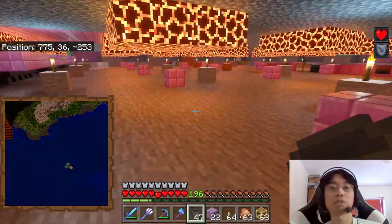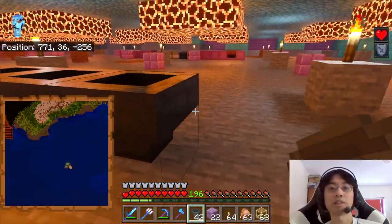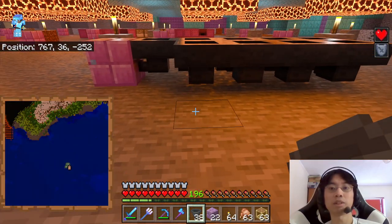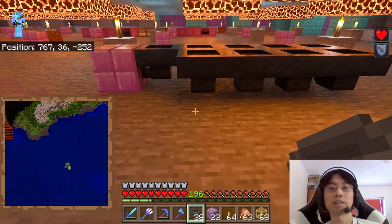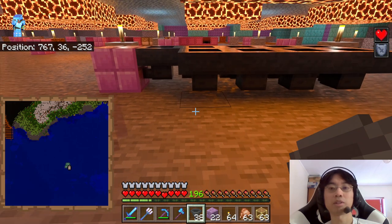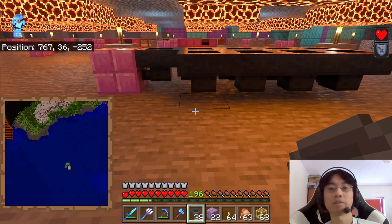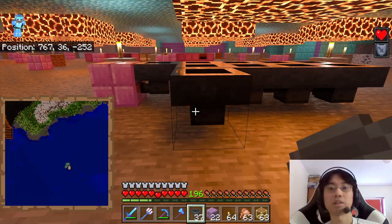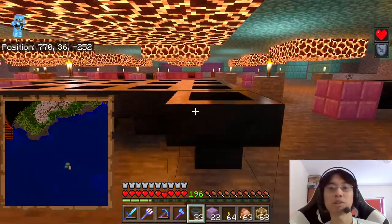I have no idea why they would change the crouching though — it's not like crouching was broken or anything. Like here, if I pointed down there — you can see the outline is on that block, even though the cursor is pointing to this block. The outline's back there, so when I click... That doesn't make any sense.